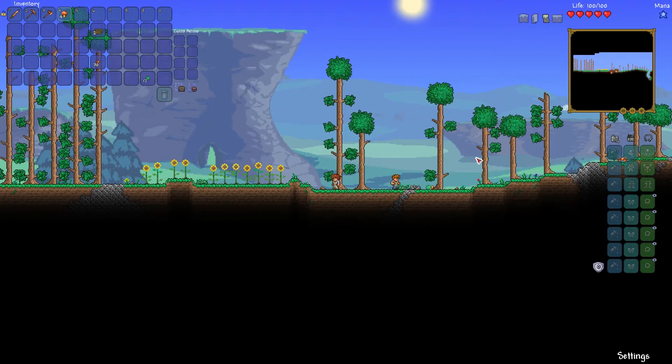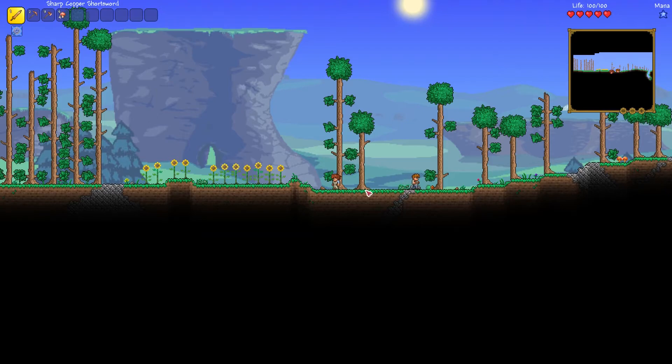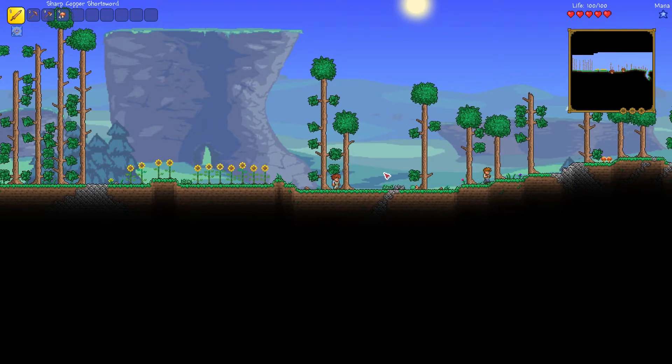So let's actually begin playing the game. You will most likely spawn in a forest biome, though it's also possible to spawn in a snow biome. If you do, I would recommend walking left or right to find a forest biome, as those are a lot less harmful. When you create a new character you will begin with some basic copper tools: the copper shortsword to kill monsters, the pickaxe to mine blocks, and the axe to cut down trees. With that said, let's build our very first house.